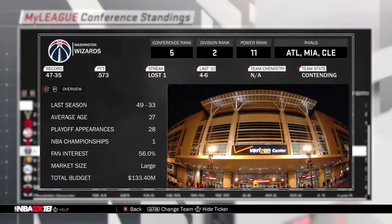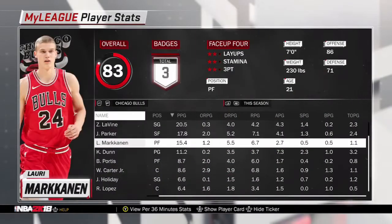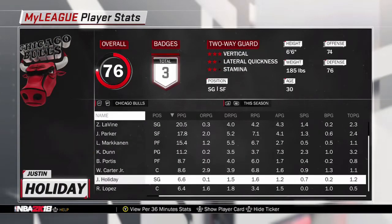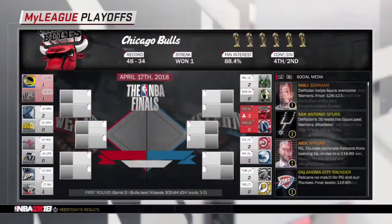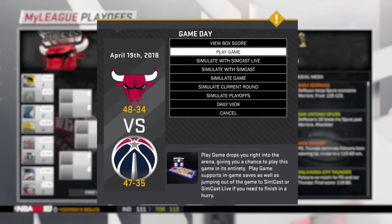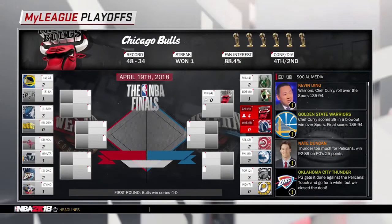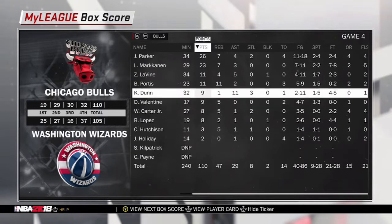We were the fourth seed winning over 45 games - not really realistic but I can't control the simulation. We'll be playing the Wizards in the first round. Lauri Markkanen and Zach LaVine both balled out, also Jabari Parker had a nice season. In the first round we're up 3-0 on the Wizards and we do sweep them. Obviously this wouldn't happen in real life, but we're moving on to the second round.